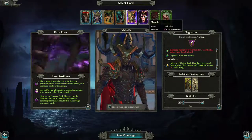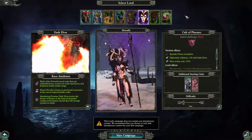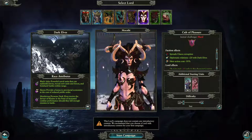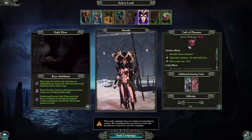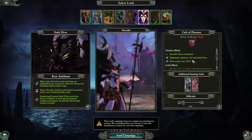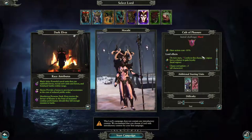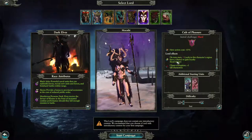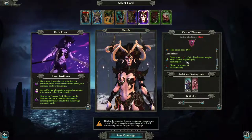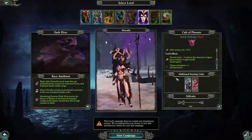Their bolts strike with such force that should their targets survive, they are unfit to live even as slaves. And then Morathi. Initial challenge is hard — this is the Cult of Pleasure. Faction effects: spread chaos corruption. Diplomatic relations plus 20 with Dark Elves. Hero action costs minus 50% — I like that. Lord effects: on turn start, lords in this character's region have a chance to gain loyalty. Local region chaos corruption plus one for all characters.